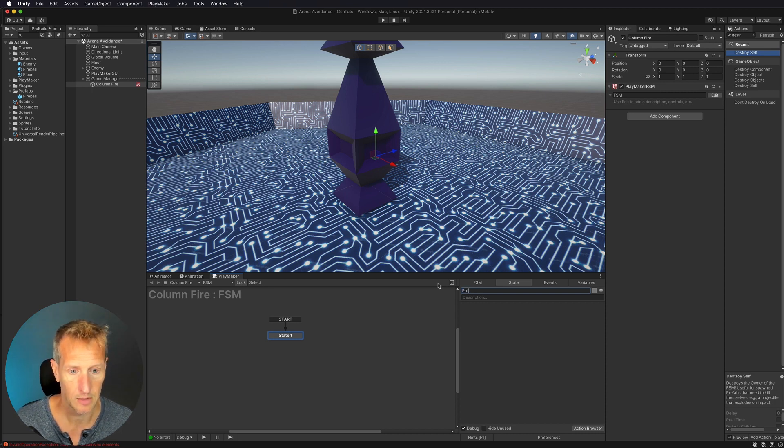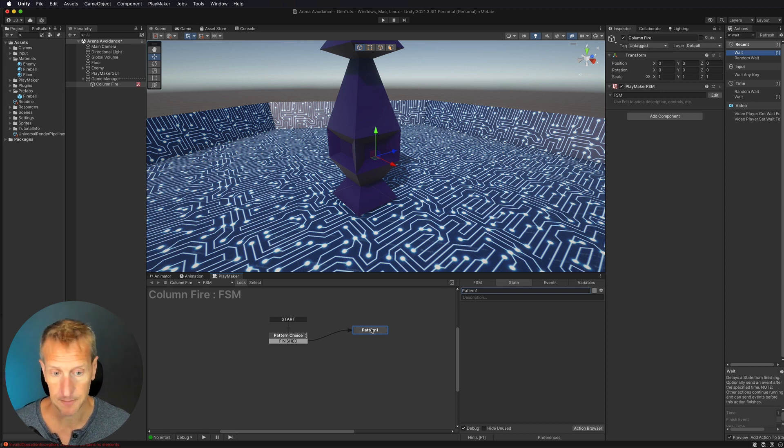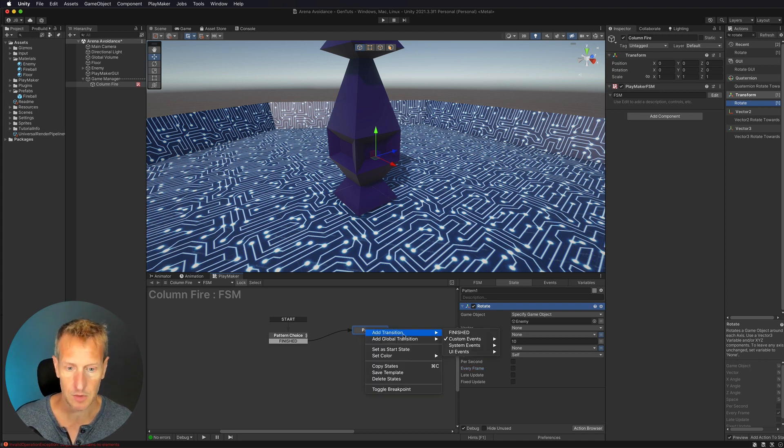In this first state I'll call it 'pattern.' This just chooses which pattern we go to. I'll do a short wait to give the player a brief moment to orient themselves, then go off to a new state called 'pattern one.' In pattern one, the first thing I'll do is rotate my column with a simple rotate action. The game object I'm rotating is my enemy, rotating by 10 degrees on the Y axis. When you're doing yours you can rotate left, right, whatever you want. I just want this to rotate once, then go to a finished transition.